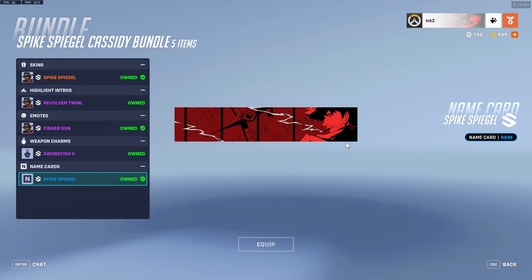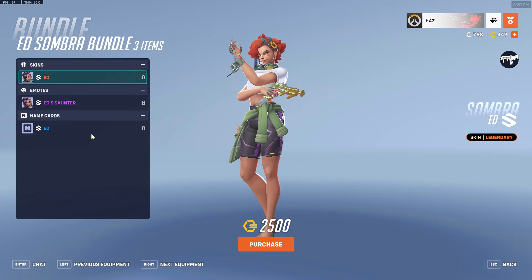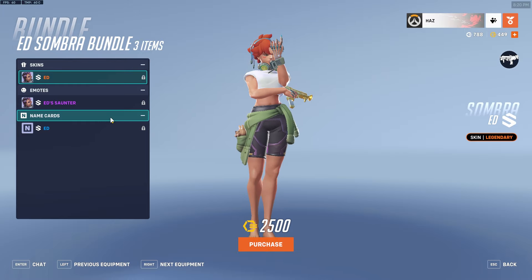There are no voice lines — where are the voice lines? You'd think in a collaboration the easiest thing to include would be voice lines, and they don't do any of them. Now we have Ed — there's not even a highlight intro. Don't buy this one by itself. There's no highlight intro, no weapon charm.